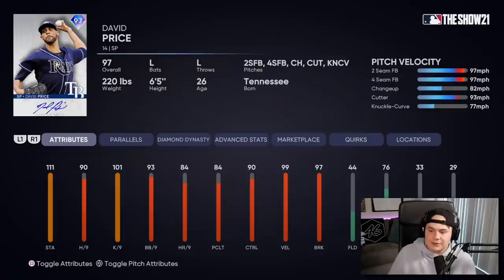Last but not least, David Price is going to get the start for this game. I know, it's weird — I just felt like doing it. This card is arguably the worst card in Team Affinity 4, so I'm not expecting too much out of him on the mound, but we're going to give him a go.